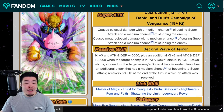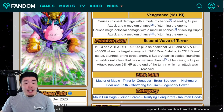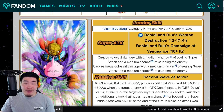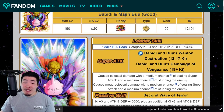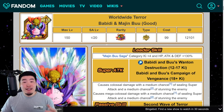Links are Master of Magic, Thirst for Conquest, Brutal Beatdown, Nightmare, Fear and Faith, Shadowing the Limit, and Legendary Power. Categories are Majin Buu Saga, Joint Forces, Terrifying Conquerors, and Inhuman Deeds. So that is the Babidi and Buu dropping April 15th, just like the EZAs. I'm excited to farm them — I might break it down to two streams just because it's pretty painful to do it all at once. So there you go, guys — those are the upcoming awakening, free-to-play LR dropping on Global tomorrow.